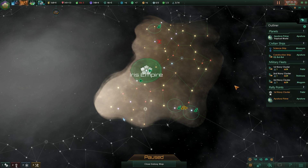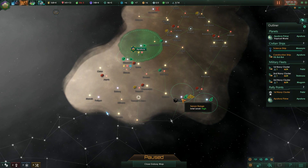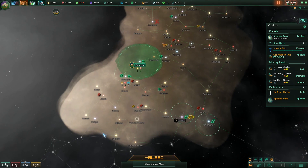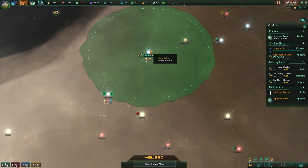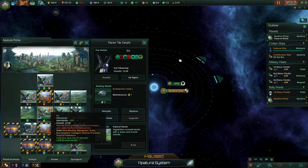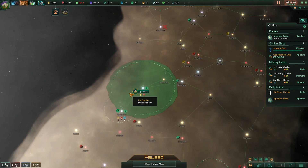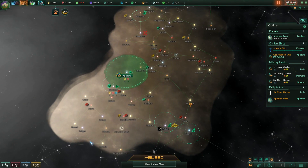Hi guys, this is Emnel and we are back playing Stellaris with the Utopia expansion. This episode we started and found our first enemy. Before we continue, I actually remembered something I haven't done - I should have deactivated this to save some energy on maintenance, as long as it doesn't actually work.